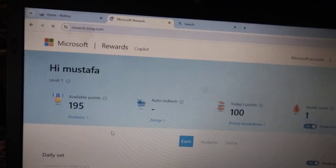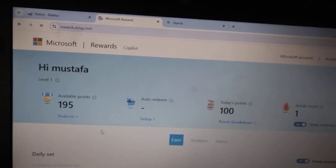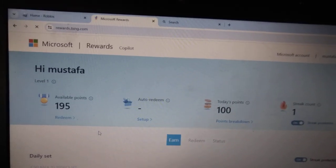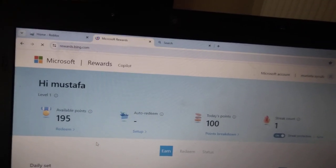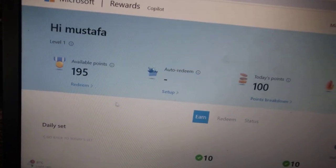You're going to sign up first — put in your email and password. If you already have a Microsoft account, just sign in. If you don't, just sign up. I have a Microsoft account so I just signed in.